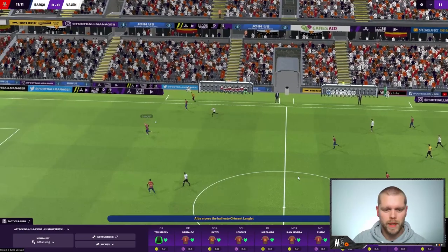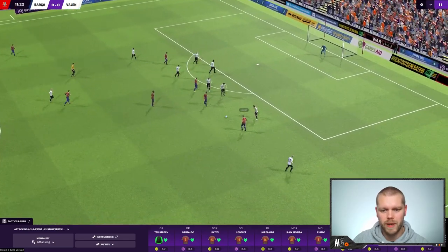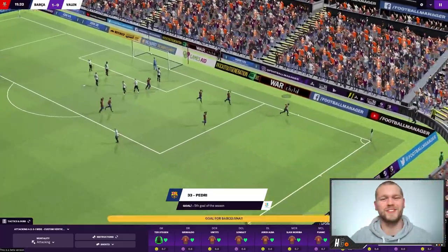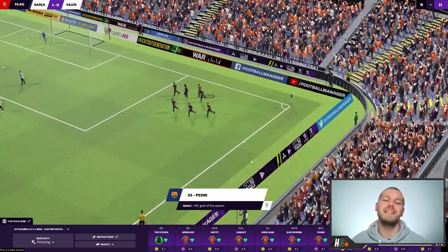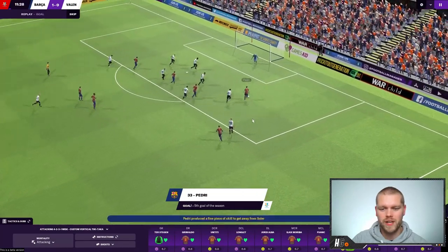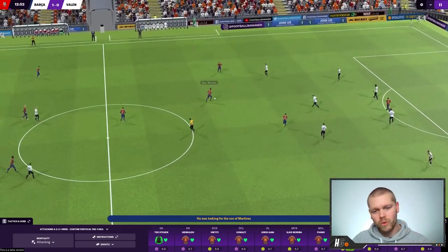Jordi Alba picks up the loose ball into Lenglet, into Miralem Pjanic who switches the play out to Pedri. Passes flowing through Mareba and Pedri - Lautaro there, Messi around him - and into the penalty area goes Pedri. I had an email before this game saying Pedri is the youngest goal scorer in the Spanish Super Cup because he is such a youngster. Nice little interchange into Lautaro who holds it up, back into Pedri - goes past one with pace and that is a cool, calm and collected finish in a cup final. We've got the lead! We scored against Valencia - we didn't do that last time.